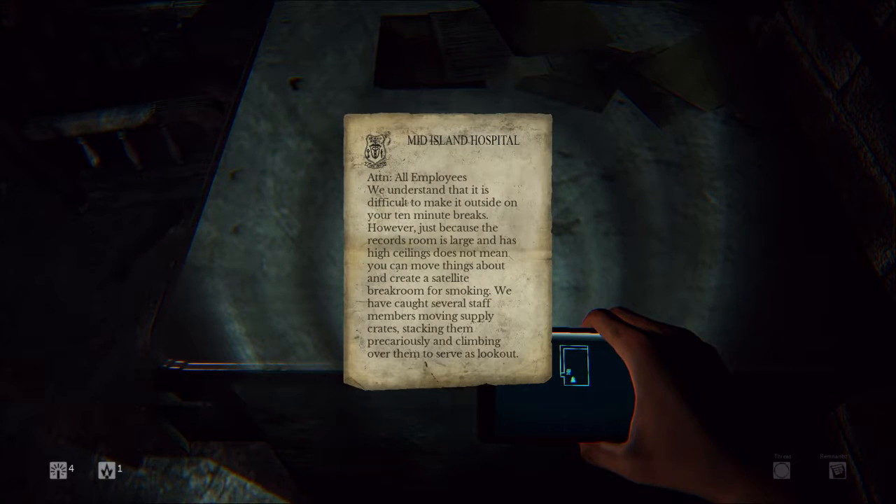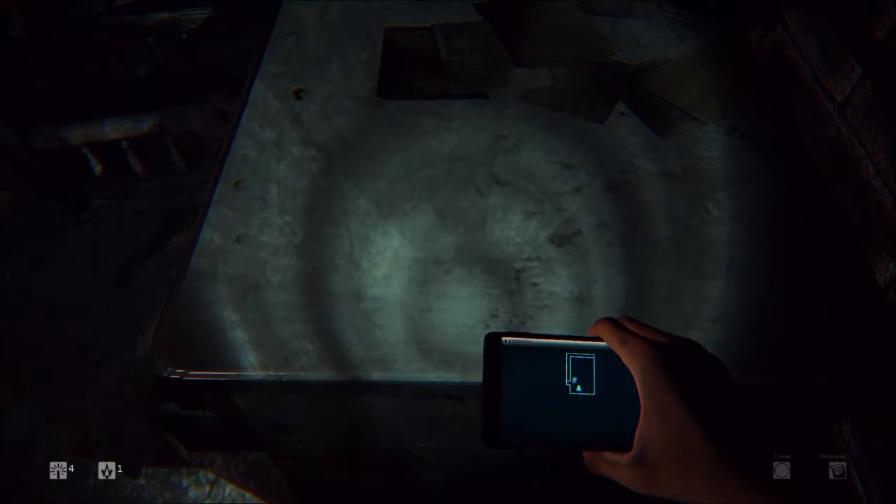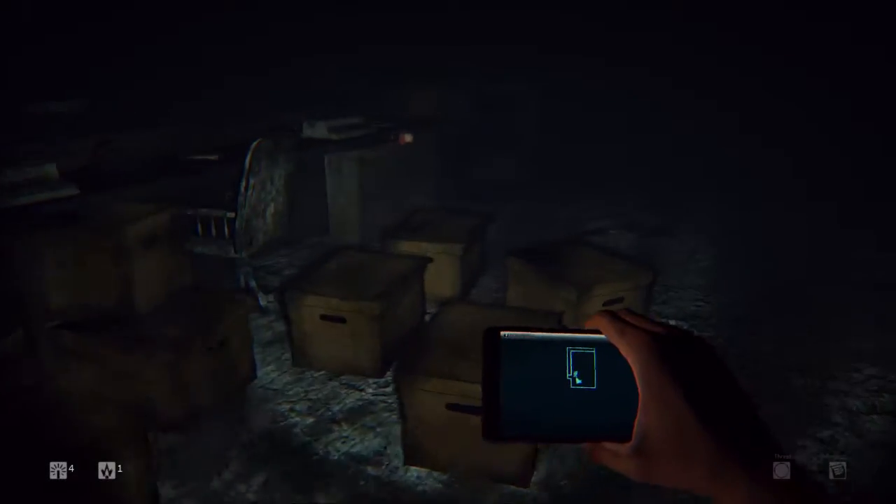Mid Island Hospital, attention all employees: we understand that it is difficult to make it outside on your 10-minute breaks. However, just because the records room is large and has high ceilings does not mean you can move things about and create a satellite break room for smoking. We have caught several staff members moving supply crates, stacking them precariously, and climbing over them to serve as a lookout. Be advised this is not gym equipment — climbing on crates of medical supplies will not be tolerated. Management.